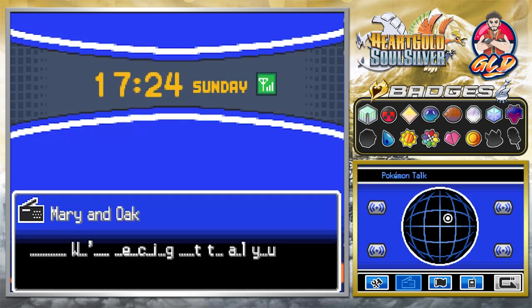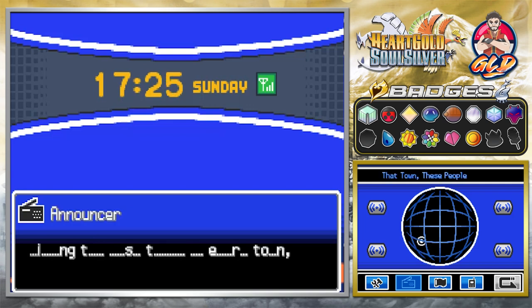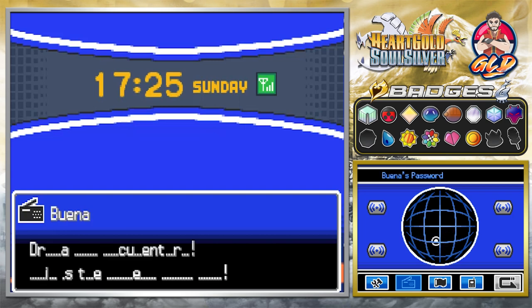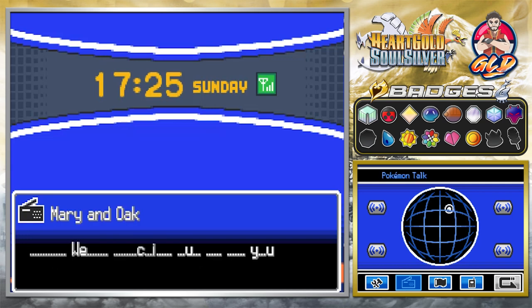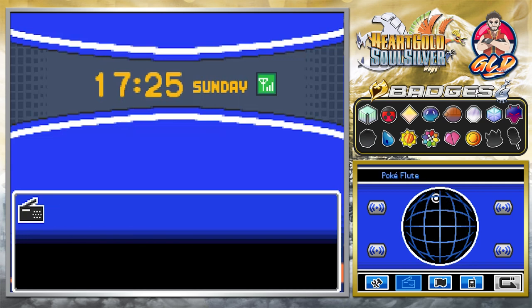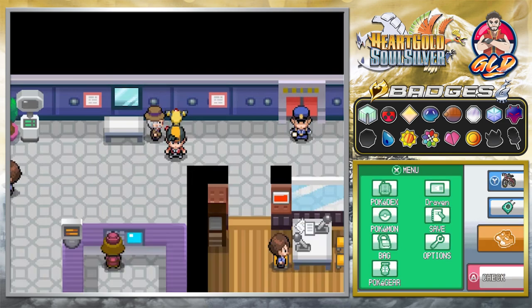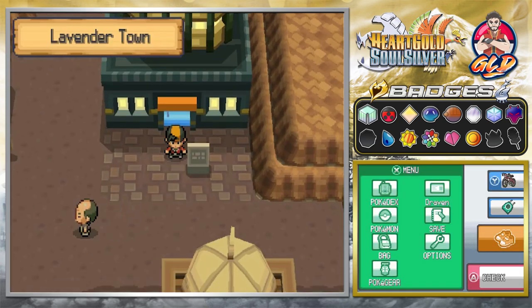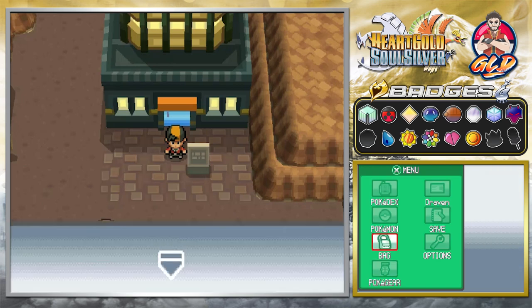So here are the radio stations available. The one that's important is the Poké Flute channel. We don't have any more Poké Flutes, so what needs to happen is we have to go straight to Snorlax in order to wake it up, and using that radio expansion card will actually help us do that.